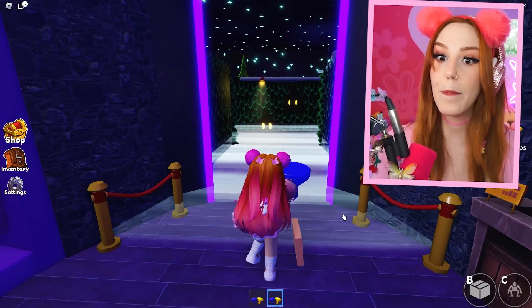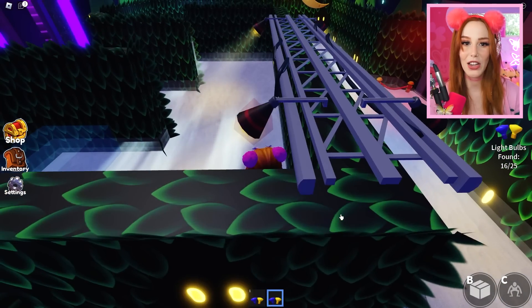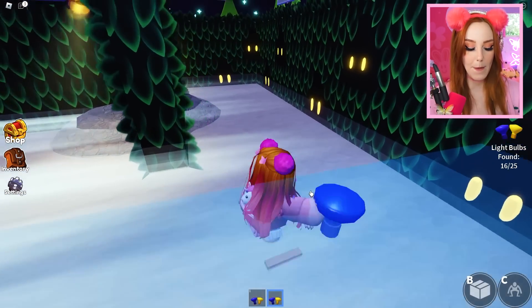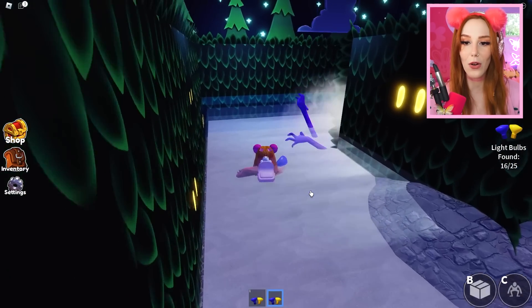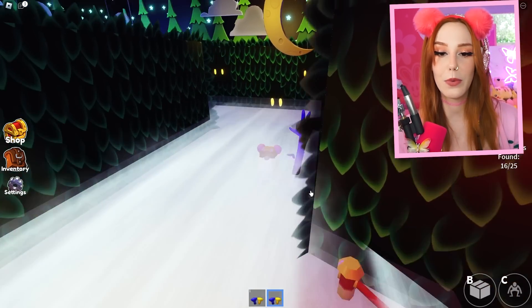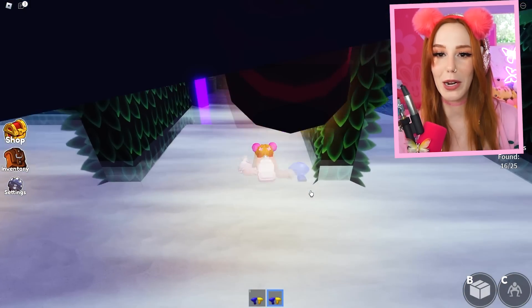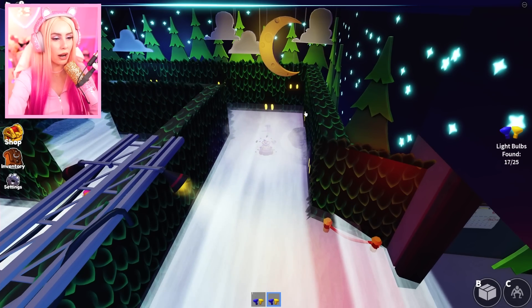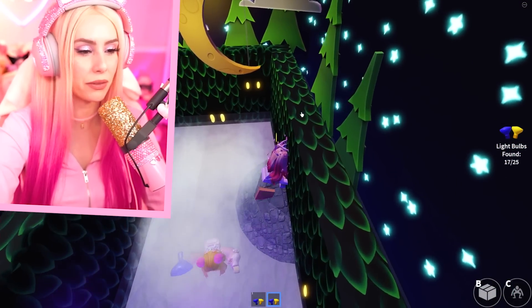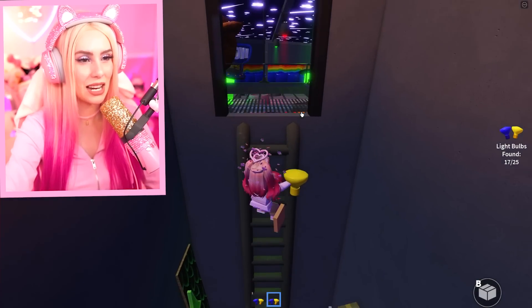That brings us to Purple! It could be kind of scary. To avoid Purple, all you have to do is get up on this hill. As long as you crouch, he won't be able to get you. He will follow you, but it's pretty easy to avoid him. I'm just crouching and he just can't see me. It's scary because he's right on your tail, but you're really safe. And he can't leave the maze, so once you're done with that, you're free. Stay trapped, Purple.